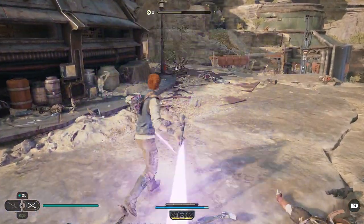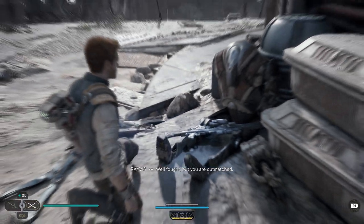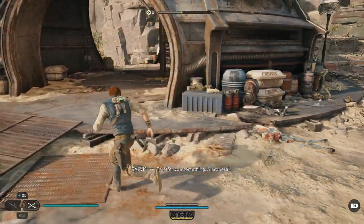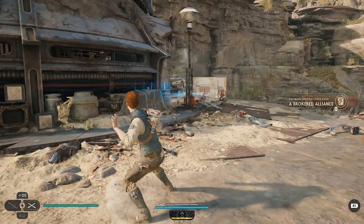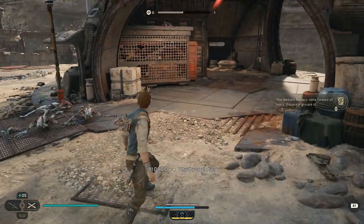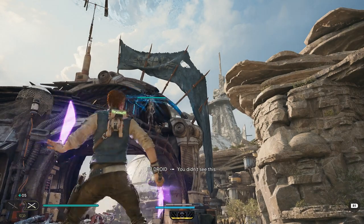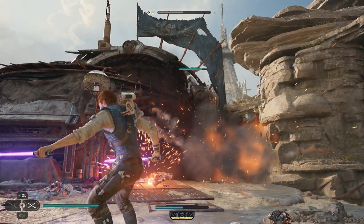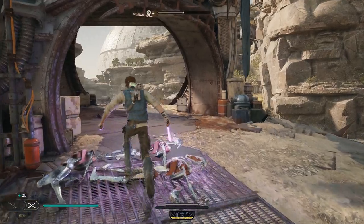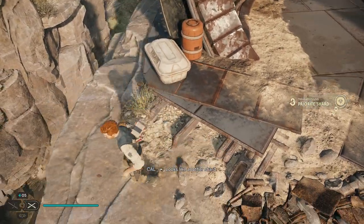Yeah, this is creaking. This is slow here. Well fought, but you are outmatched. This is my tower — what do you want? To offer you something. A proposal. You're off. I'll get him off. Take that — looks like another shard. I think he went down there.